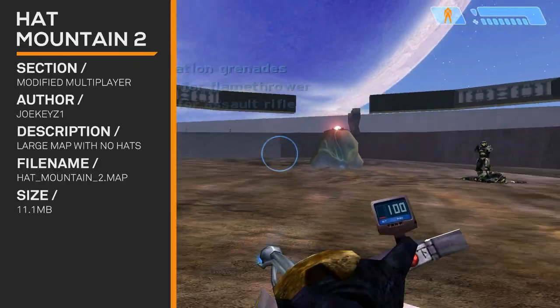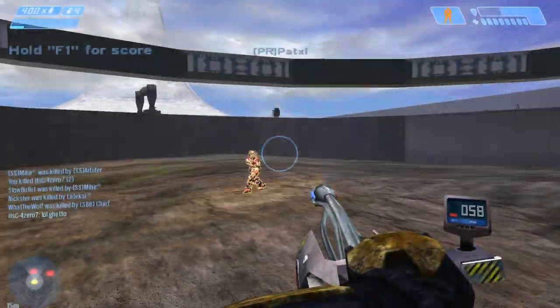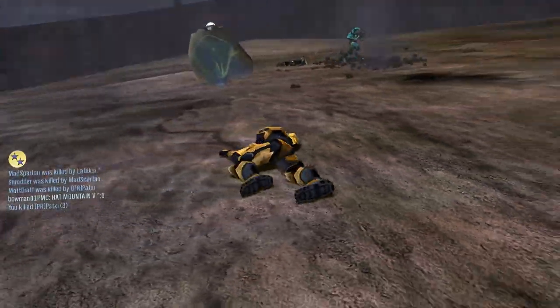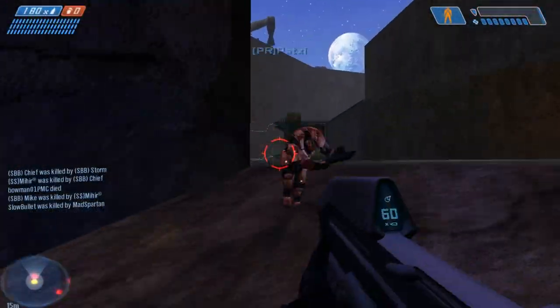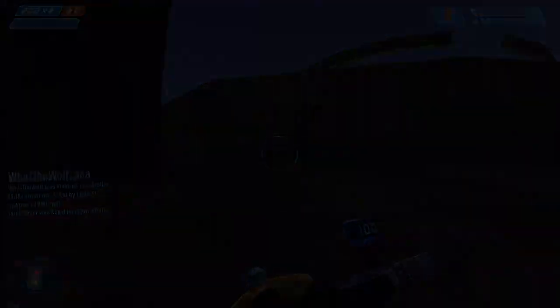Hat Mountain 2. In this update there are still no hats. Where are the hats? You'd think they would improve that in version 2, but no. I just want a top hat on my Spartan — a little tiny top hat. I honestly don't even know what the difference is from version 1. I didn't see it either.